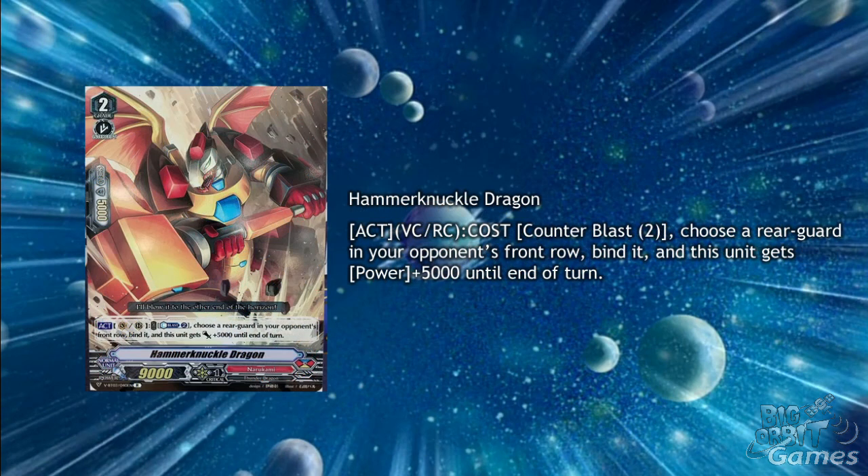Lastly for Narakami, we have the grade 2 Hammer Knuckle Dragon. Its skill is Act Rear Guard Circle, cost Counter Blast 2: choose a Rear Guard in your opponent's front row, bind it, and this unit gets plus 5,000 power until the end of the turn. High cost, but okay as an act. For this to see play, Narakami would need a lot of counter charging support.